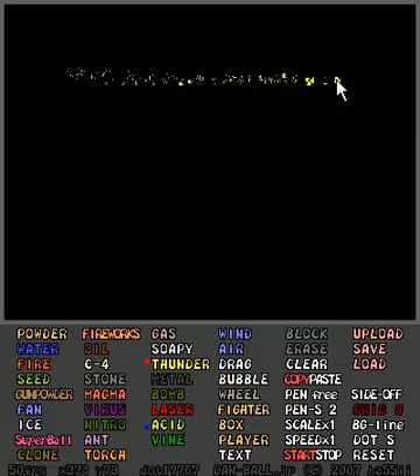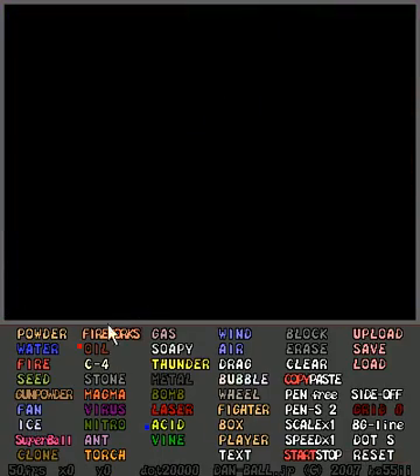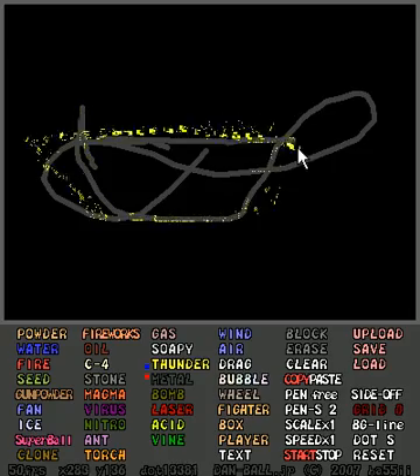Thunder's fun — thunder creates these little wispies that float down, and then if you drop something flammable on top of it, it lights it on fire. Or if you have a puddle of oil here and the thunder falls on it — another thing you may be able to see is if you have metal and you drop thunder on it, the thunder travels electrons back and forth through the metal.